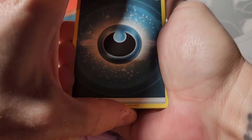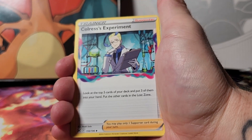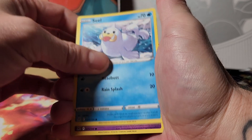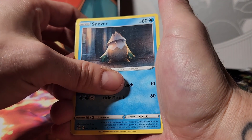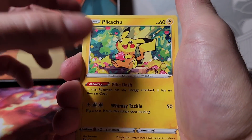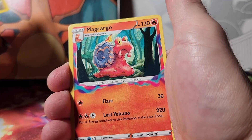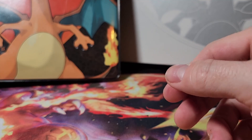Let's see what we get on this one. Energy, Bronzong, Colress's Experiment, a Lost City, a Seel, Zorua, Snover, on the chop, a Pikachu — very nice, look at him eating his berries — a Squovit reverse holo, and a Magcargo rare. Interesting — I'm surprised that's a rare.